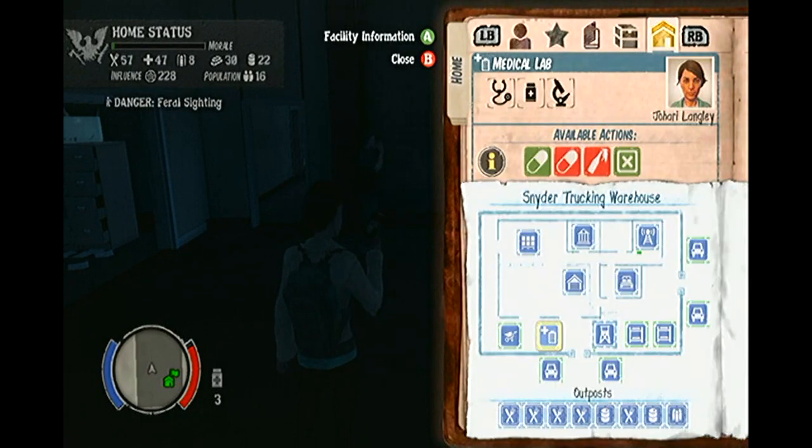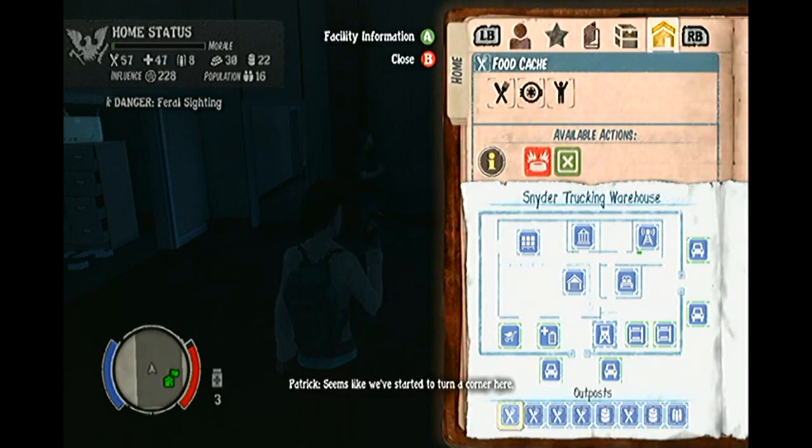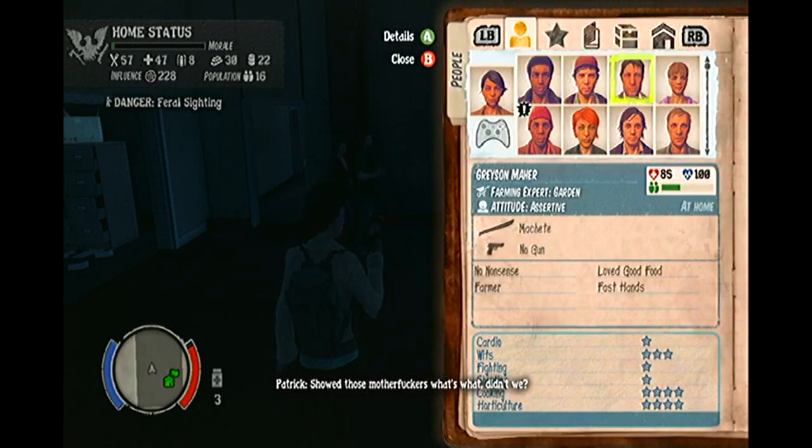You first need to press the up button on the d-pad to get into your menu. From there, scroll to the map layout, select the radio tower, and instruct Lily to reach out to new survivors. This will cost you 100 influence, and you will have to wait 20 minutes.